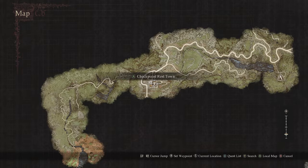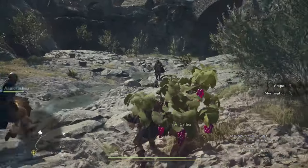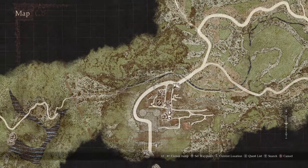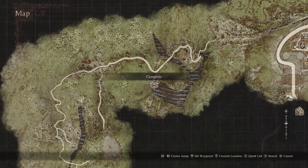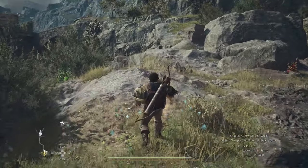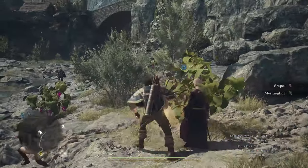We're going to start from the Checkpoint Rest Town, but you don't want to be at the town — you actually want to be below by the river. What we're going to do is follow the river all the way to a campsite that is also next to a reef stone.